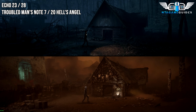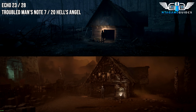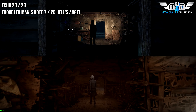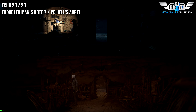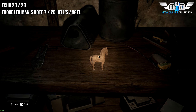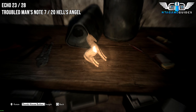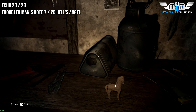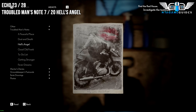From the last location, go into the shed now. Go to the left side workbench and interact with the pony here — you will find another Echo. In this same area, if you look up onto the shelf, you will find the Troubled Man's Note. This will be called Hell's Angel.